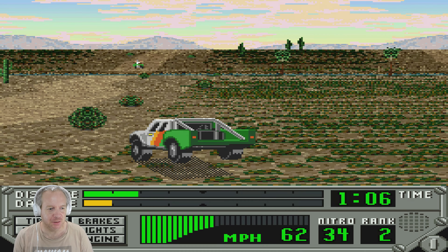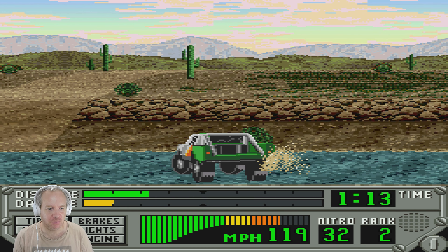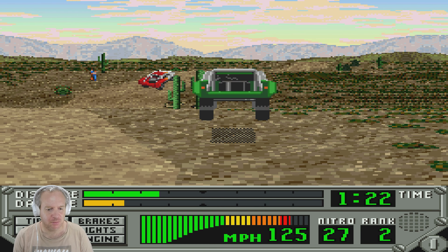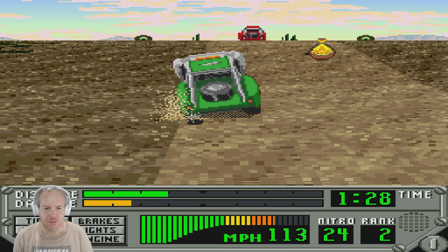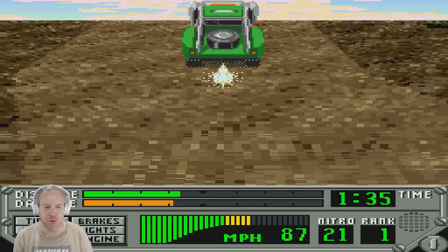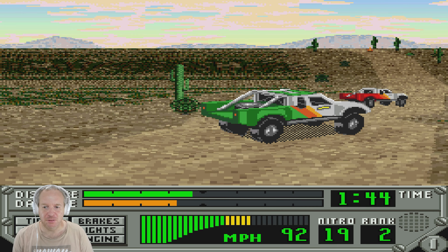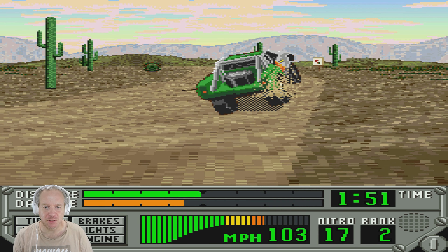We're rank 2 actually — we're getting there! The engine helps us, we are actually fast now. We have 27 nitros, so I want to get first. I think this is the first place — the red car. We just lose money basically for that pit stop — that's all that happens from hitting them. Or do we get money? I actually don't understand it, because you don't see a money meter so you don't know how much money you have.